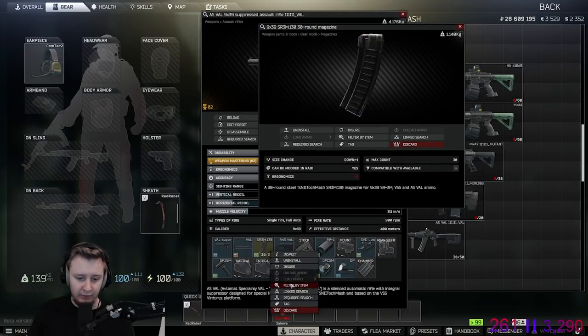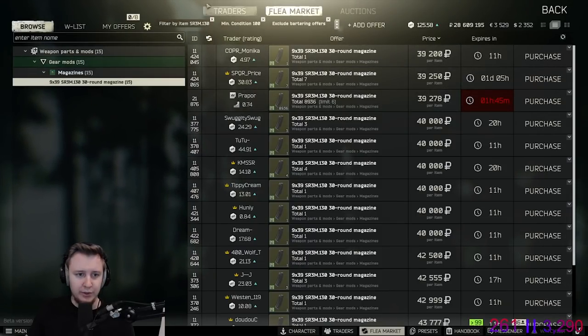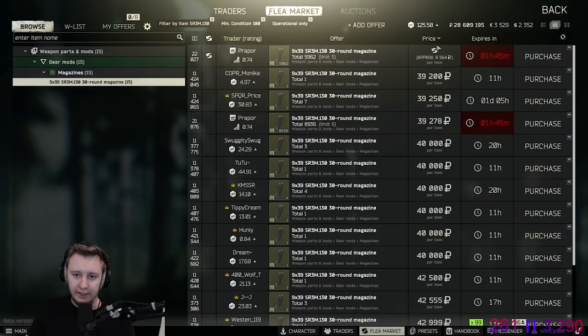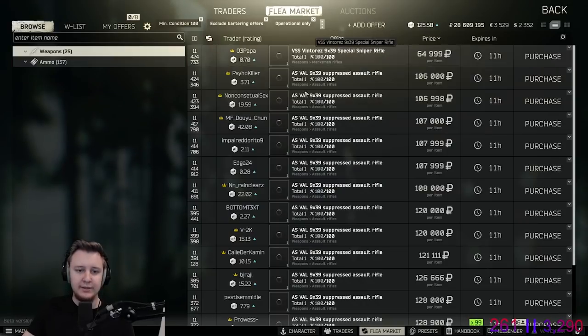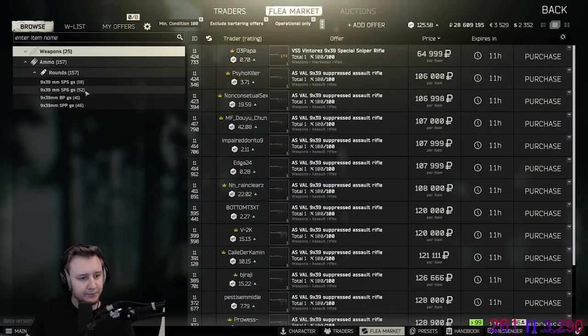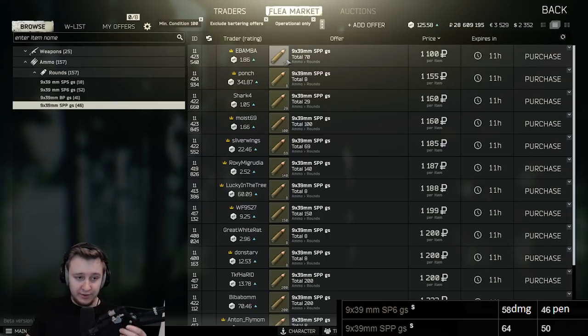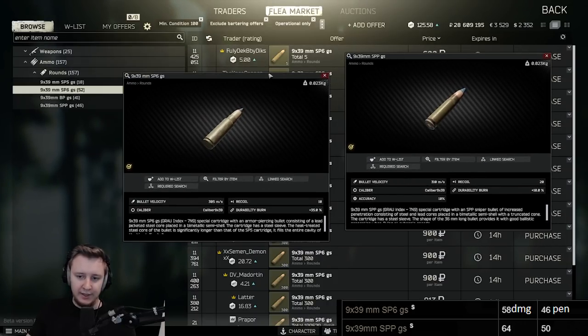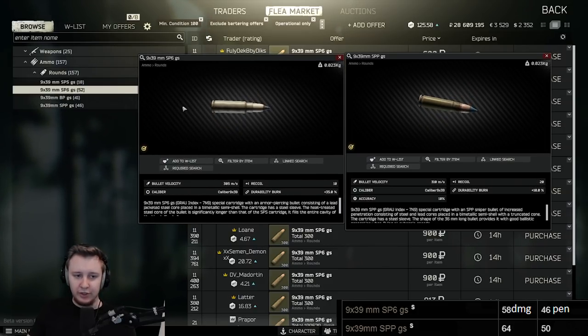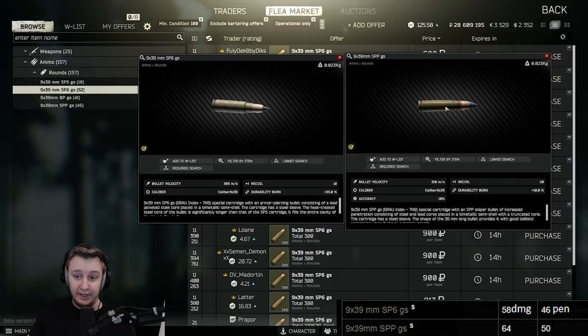You should run 30-round magazines if you can afford them, since Val fires at 900 RPM and empties mags within seconds. You can buy them on the flea for roughly 39k, or get them from Prapor via barter for around 4 players, which costs roughly 15–20k — basically twice as cheap as the flea. Ammo-wise, I recommend SPP. It has really good stats, a bit better than SP6. The only downside is it adds plus 20 recoil, but the additional penetration is totally worth it. Both bullets are amazing, but SPP has slightly better stats so that's my choice.